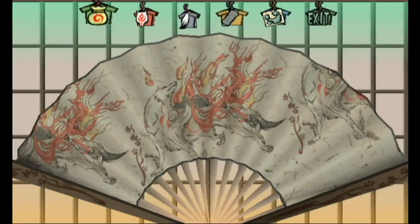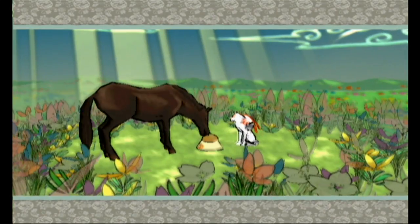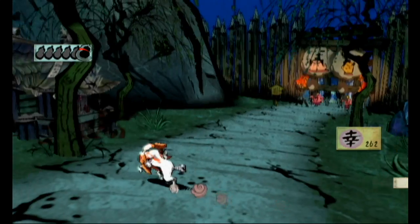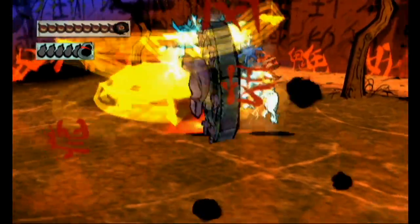Moving on. We got some horses to feed, which should give us some more points. Oh, we can't actually go to Northern Ryoshima yet, because of that gate — not devil gate, the actual regular gate, more specifically.